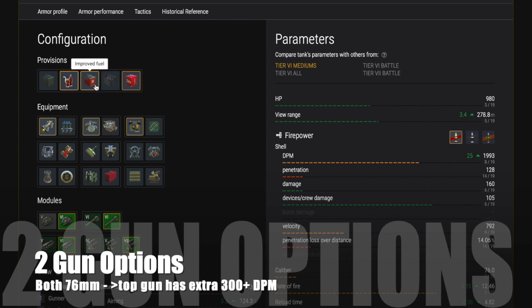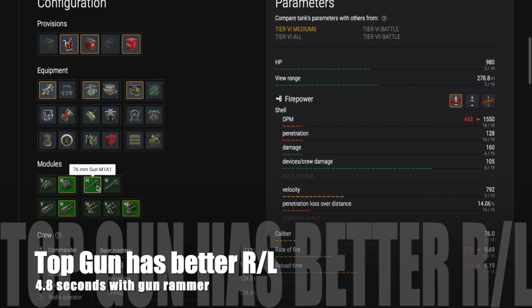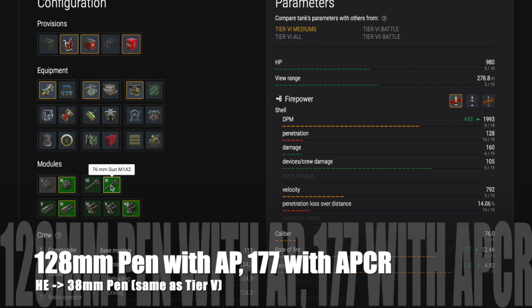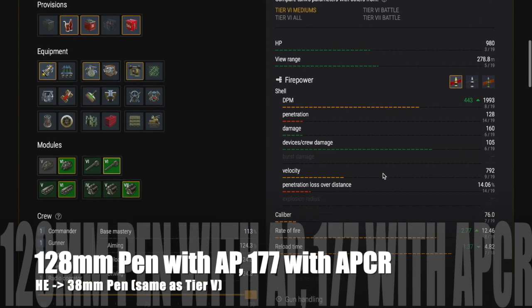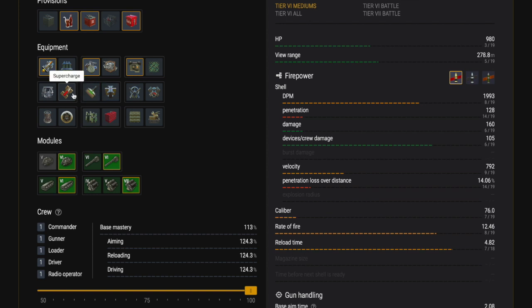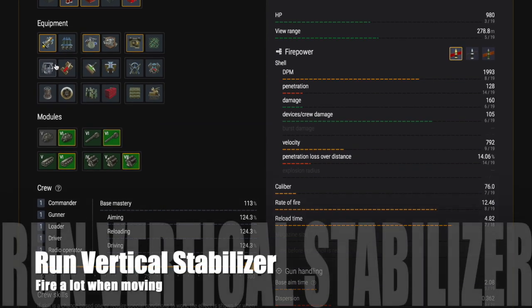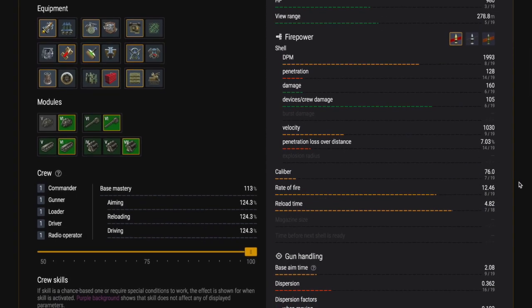There are two gun options, both 76 millimeter. The top gun has an extra 300 damage per minute and better reload, so I would get that. At 4.8 seconds with gun rammer, which I recommend for a medium tank, you get 128mm of pen with AP, 177 with APCR which you'll need if uptiered or facing KV1s, and 38mm of pen with HE. Muzzle velocity is 792 meters per second, going up to 1030 with supercharge. I would use supercharge and also vertical stabilizer, since you'll be firing on the move.